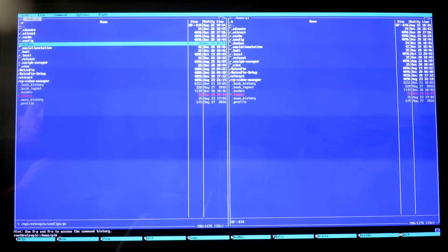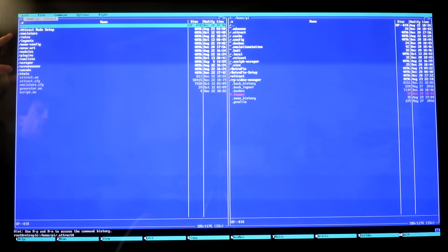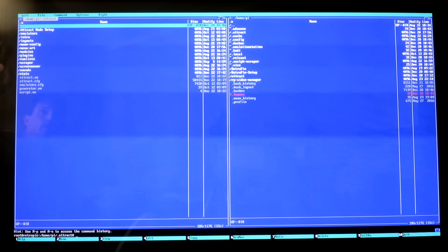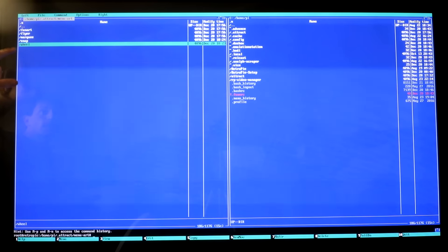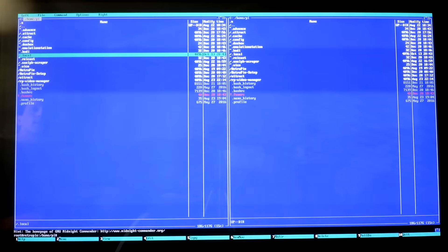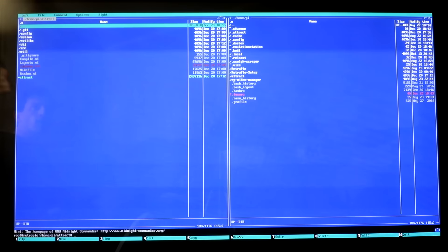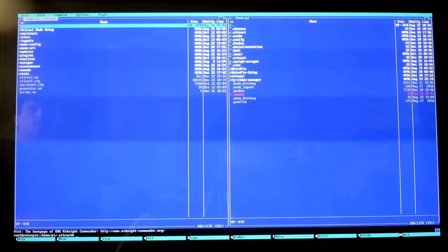For those of you having issues with the attract mode artwork, I think what you're doing is going into the attract folder rather than the dot-attract folder. When you go into the dot-attract folder, that's where you're actually going to find your menu art folder. As you can see, I've already added my snap and wheel folder images in there. People are going to the wrong directory — you need to go to the dot-attract folder and then follow the instructions from the previous video.